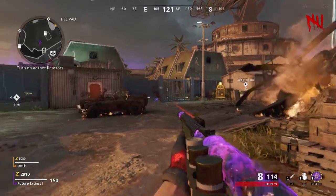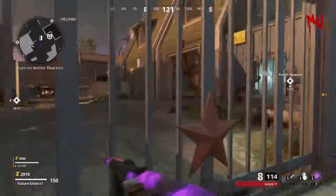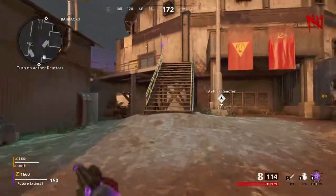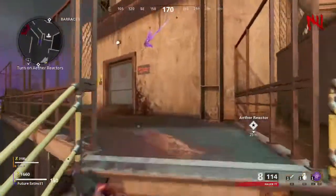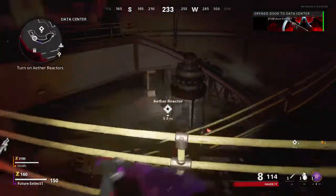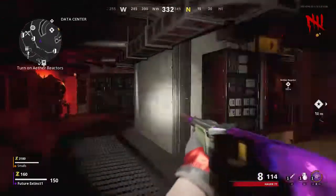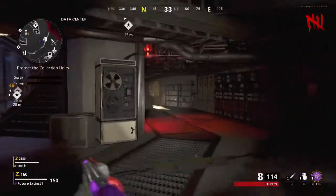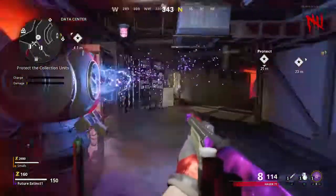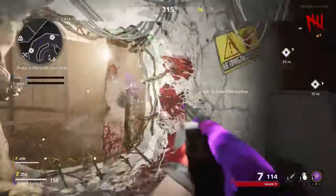The third step is to go open the middle door and head up to the right ether reactor — the second reactor. Same thing: just protect all three of the reactors. We will complete the second ether reactor. I'm going to fast forward this one until the end of this ether reactor and see you guys in the next step.